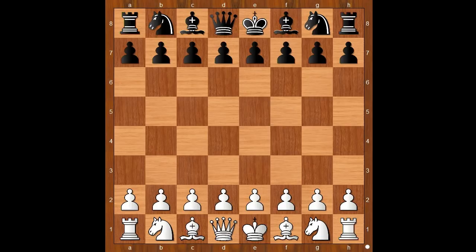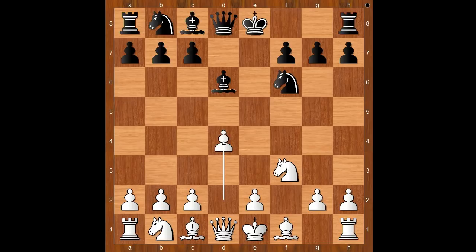Walter Fried had white pieces and he started with f4, the Bird Opening. Karl Schlechter played e5, offering the pawn for free. This is the From Gambit. f takes on e5, d6, e takes on d6, bishop takes on d6, knight to f3, knight to f6, d4, knight to c6, and now bishop to g5, pinning the knight. This looks like a good move, but it's not the strongest one. Perhaps knight to c3 or g3 would be better.